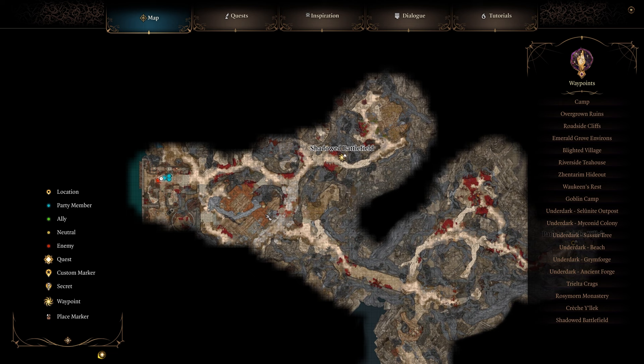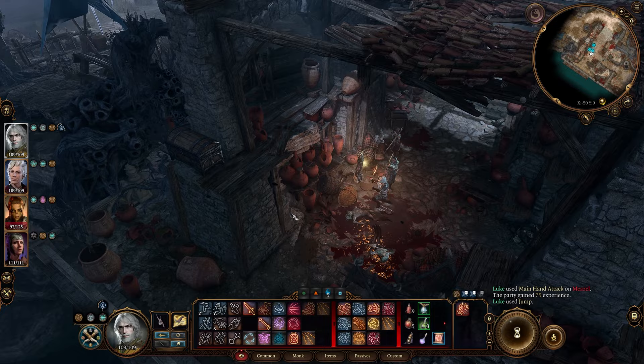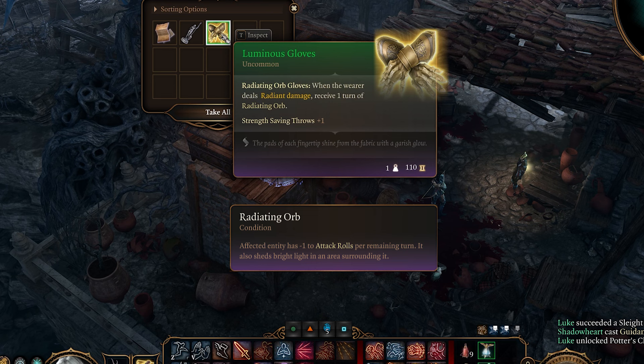If you want the Luminous Gloves, head over to the Shadowed Battlefield just where I picked up that amulet. Right here there will be a Measle Ambush — kill them all, then jump up here and loot this. There they are.